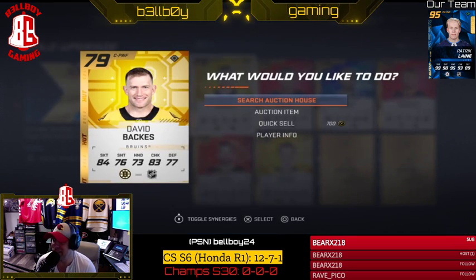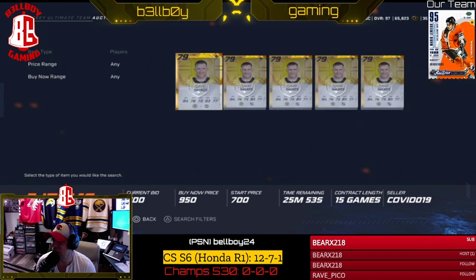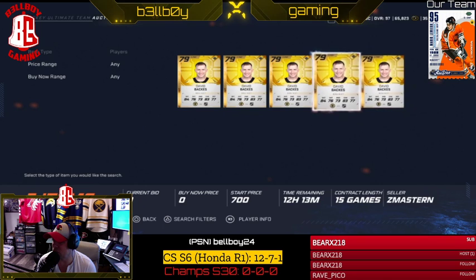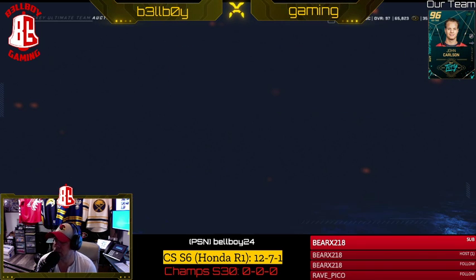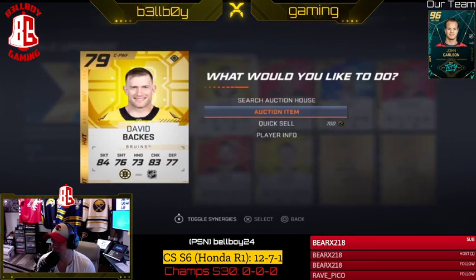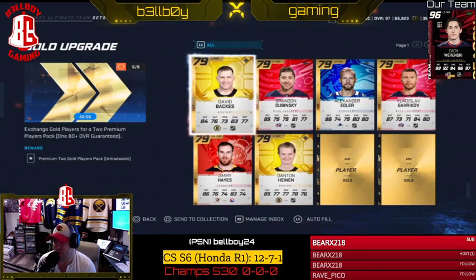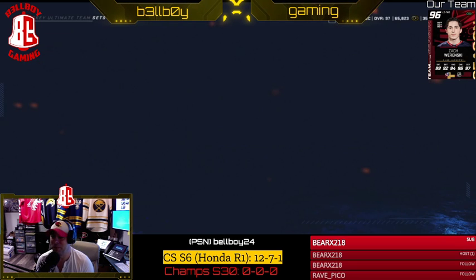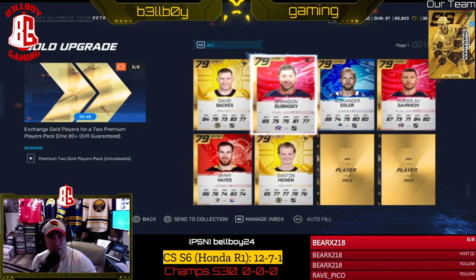But now that the cards are here, we can actually click on them and say search auction house now. Huge step — I can find out what he sells for. So he sells for actually 1,500 coins — it looks like 950 coins for buy it now. So you can go in here now and sell them for 950. Auction item, 950. Same thing — Brandon Dubinsky, search auction house. Same thing. We can find out what he sells for, and now we can sell them on the auction house.